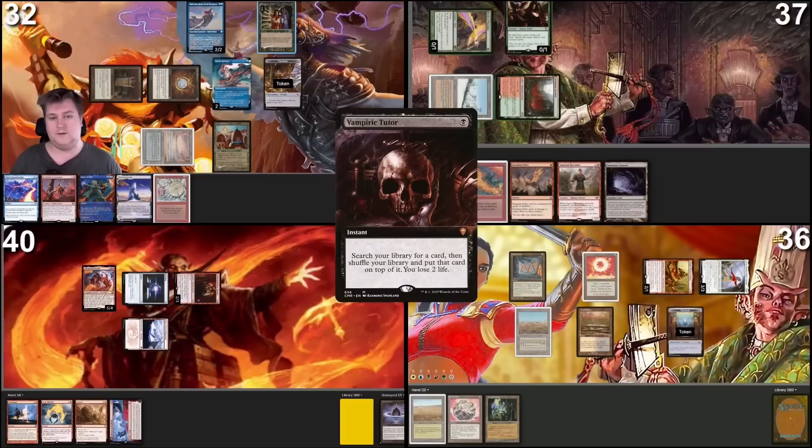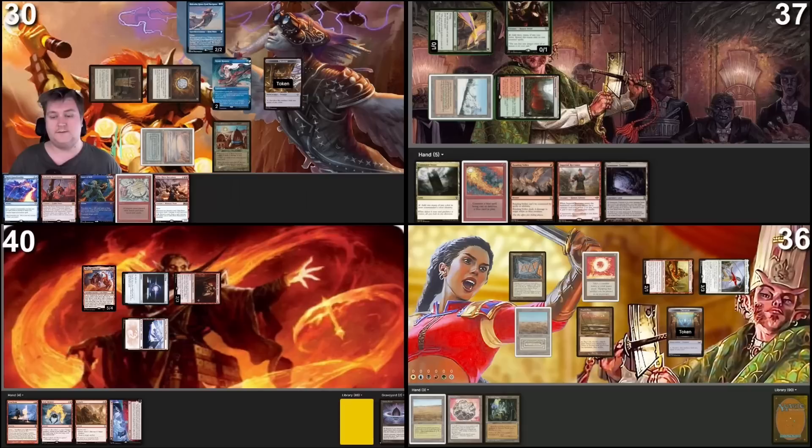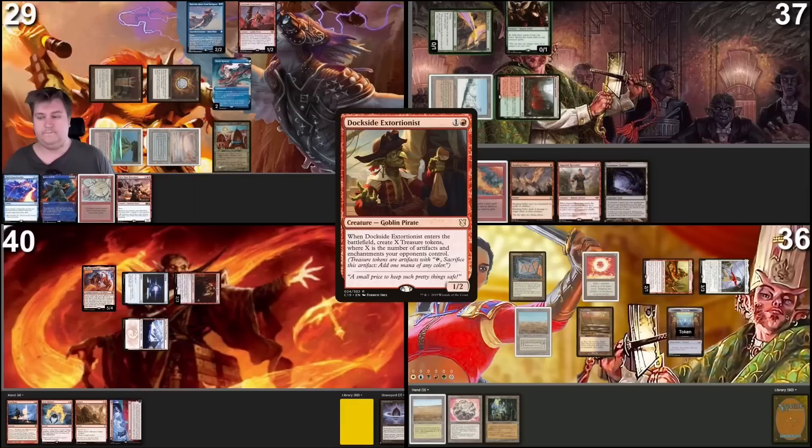Still in my upkeep, I will cast Vampiric Tutor. Last priority — I will pass. Vampiric Tutor resolves. I will put this card on top of my deck and lose 2 life. Move to draw — a Flooded Strand, and I would like to fetch, finding a Volcanic Island. Tap 2 to cast Dockside. Dockside will make 3 treasures.